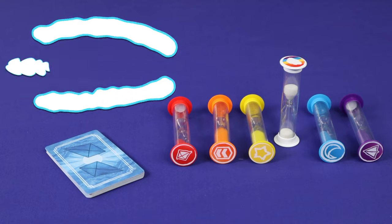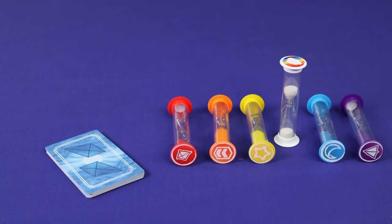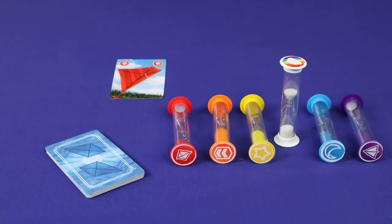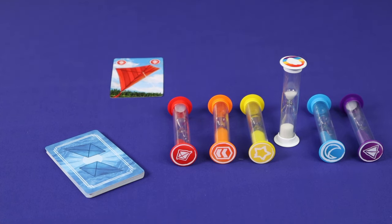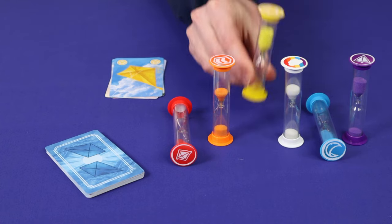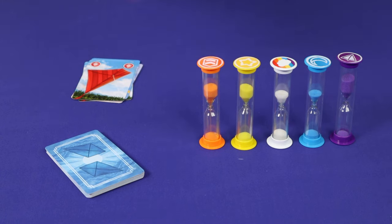Kites is a game which is played both in real time and in turns, starting from the first player and going clockwise around the table. When it is your turn, you can wait for as long as you want, but to end your turn, you must play one card from your hand into a personal discard pile and resolve it. There are two types of cards: single kite and double kite. When you play a single kite card, you can either flip the white hourglass, or if it's still lying down, stand the matching hourglass up, or if it's currently upright, flip the matching hourglass over.